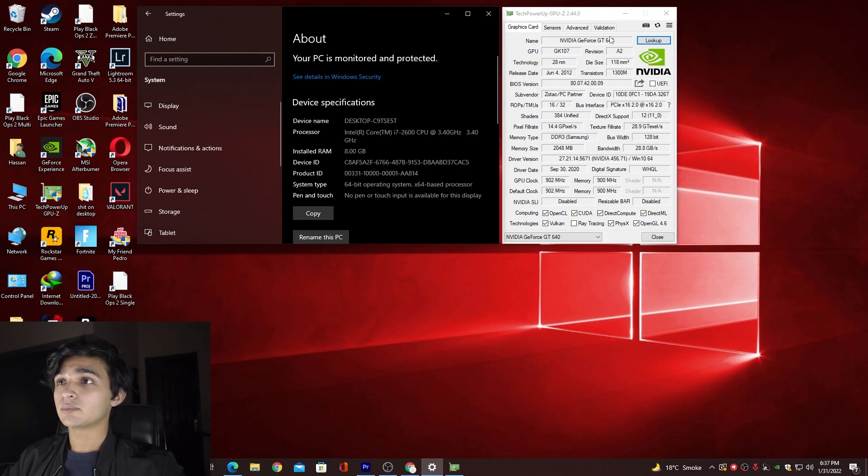Performance on AAA titles or normal titles is not expected to be very high because this card was launched in 2012, and now in 2022 it has been 10 years. Let's see what performance it gives us. As you can see, I have my GPU plugged in — it shows Nvidia GeForce GT 640, DDR3, 2GB, 128-bit — and I have paired it with an i7-2600 processor locked at 3.4GHz with 8GB of RAM.